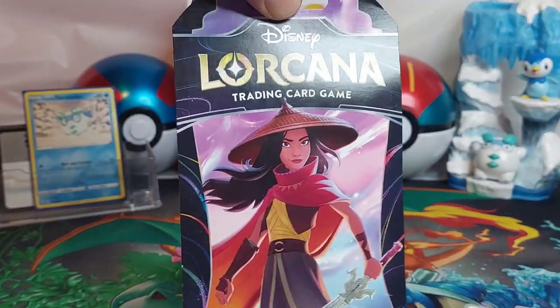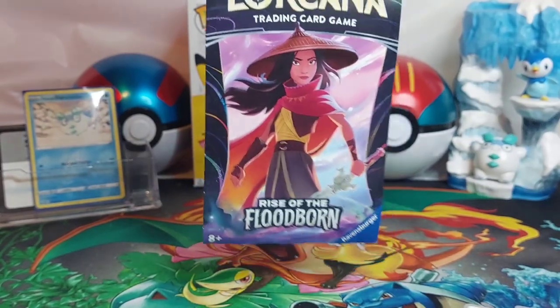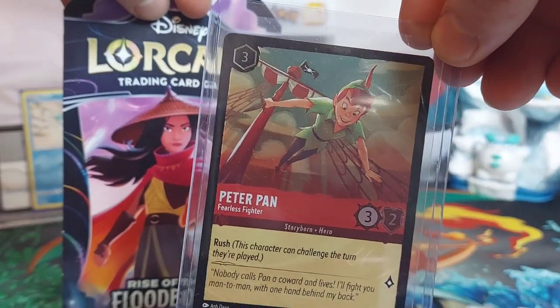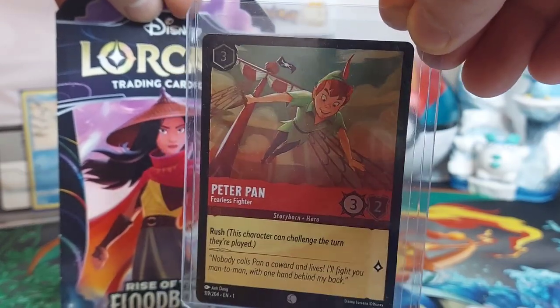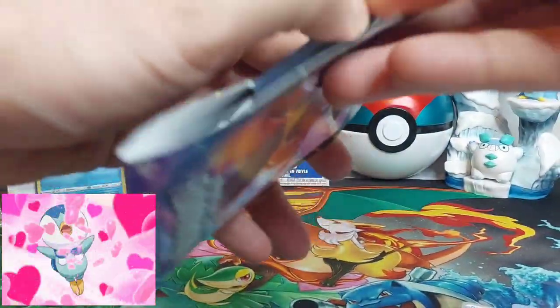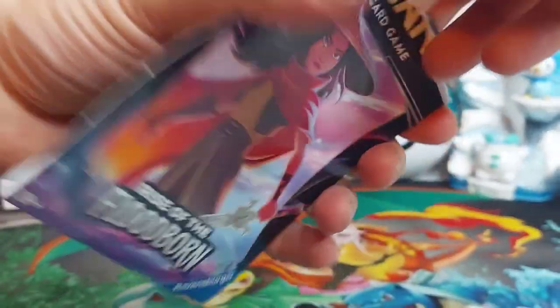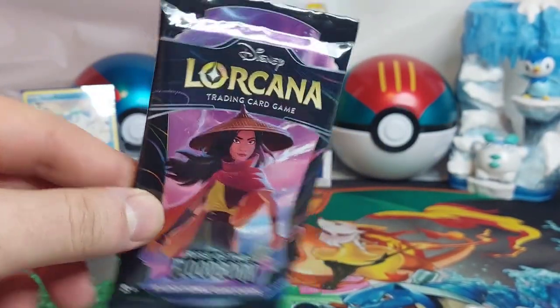The surprise pack — I don't know if anyone else has been opening it, but the Disney Lorcana packs have been pretty nice. This is the Rise of the Floodborn. Recently in one of my videos — sorry, I didn't open this, but this is a Peter Pan — I think it's the very first pack I opened, so that was a really cool holo. Thanks for sticking around; give the video a like if you don't mind. Let's get a little look at the pack art.